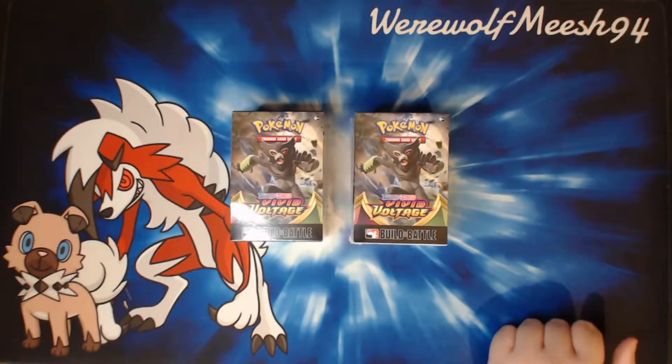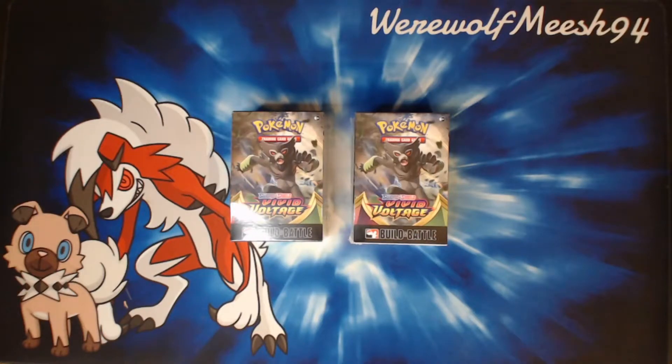Dan and I are going to be doing an informal pack battle, so we're going to start off with mine, which is on the left, and then I'm going to hand over to Daniel afterwards, who's going to open his — his is on the right. We've both picked our own boxes. This is the new set coming out mid-November, so it's a weird sort of release date. Normally we get them on the first Friday of the month, but this time we're getting them in the middle of the month.